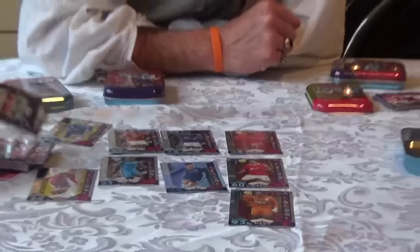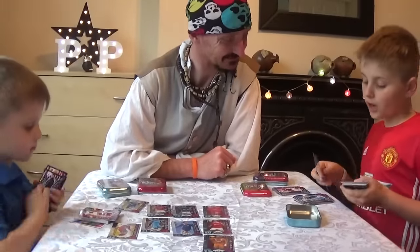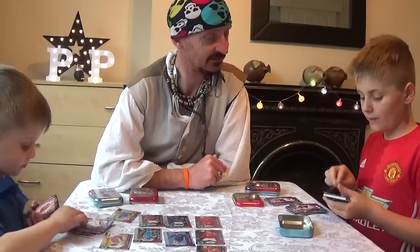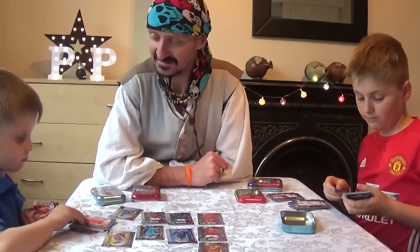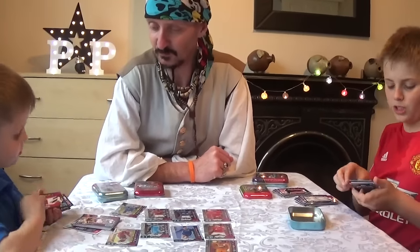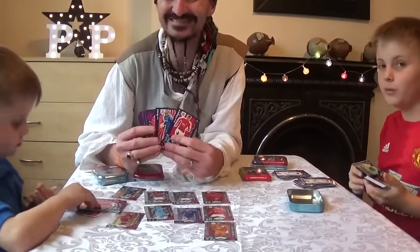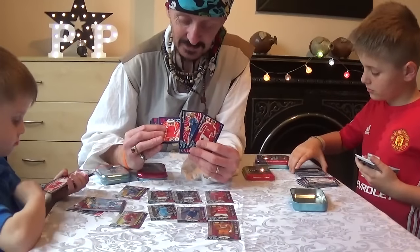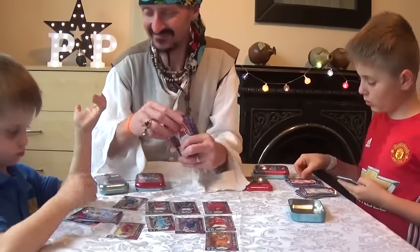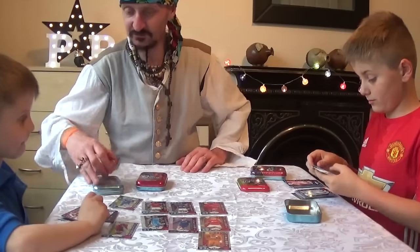For all types of football positions you've got to be different heights really. For a goalkeeper you've got to be quite tall, even though De Gea is quite small — he is quite a small goalkeeper. For defence you've got to be an alright size. For midfield you've got to be quite small so you can skip around the pitch. We've got Lingard on there as well. For strikers it doesn't really matter — Ibrahimovic is really tall but Suarez isn't.